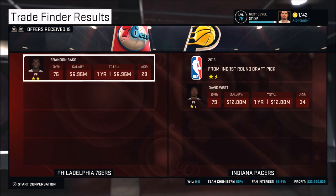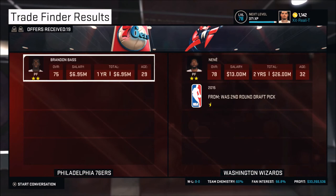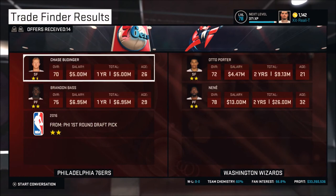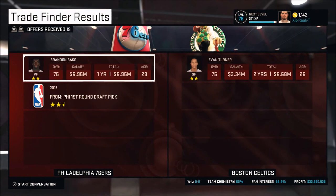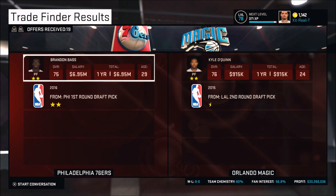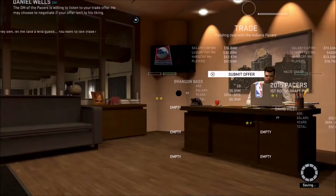Brandon Bass — looks like we can get David West and a pick out of him. David West's salary is pretty big, but again it's a one-year contract, so we might be able to dump him at the end of the season or get a trade right away. All this trading is going to pay off in the end — we're going to have the team that we actually want. We just got to get these salaries out. A 2015 first and David West for Brandon Bass looks like a pretty good deal — we're going to go ahead and jump on that.